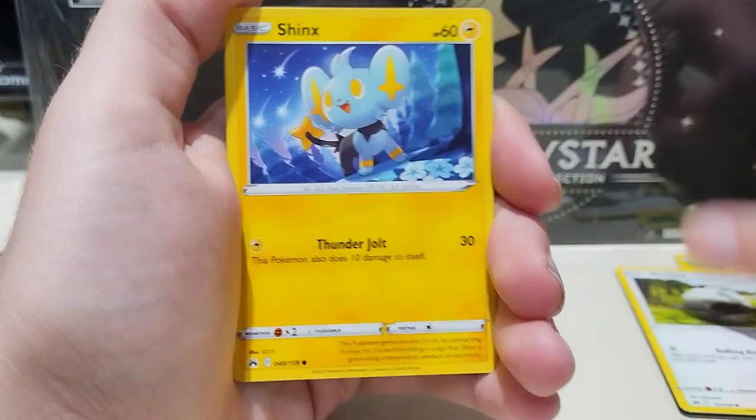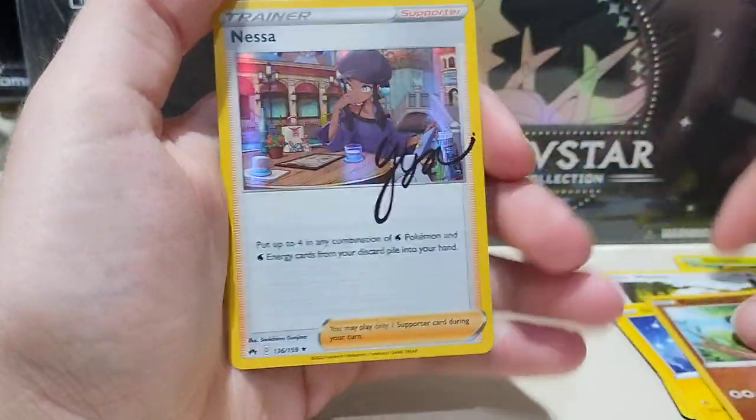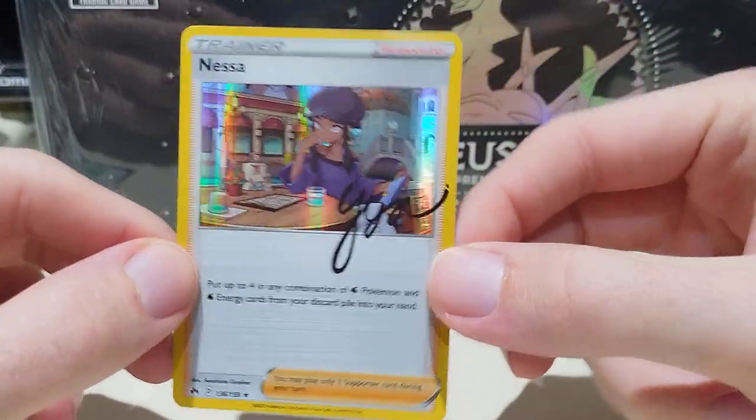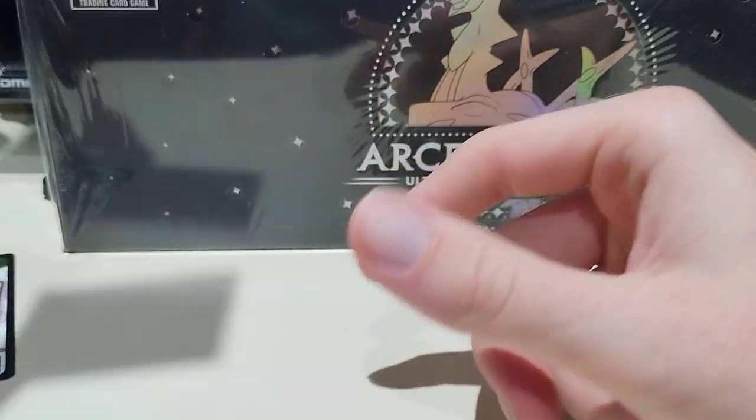Heliothile, Wooloo, and we're coming into something. We got a Reverse Pancham and a NASA sign card. You know what, I don't have that so we'll take that. Pretty nice.